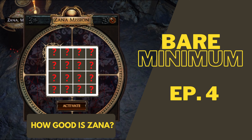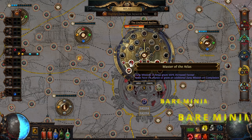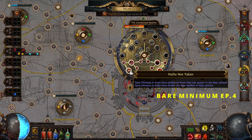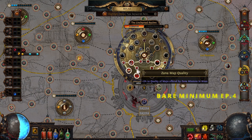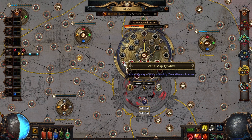Today we're going to be taking a look at a strategy that, although a bit more advanced, is still relatively simple — at least compared to others that require multiple tens of exalts of initial investment. What you will need are the nodes from Zana in the Uncharted Realm's passive, and other than that, just start spamming red maps, and as you complete them by killing the boss, you will eventually get 3 Zana maps.